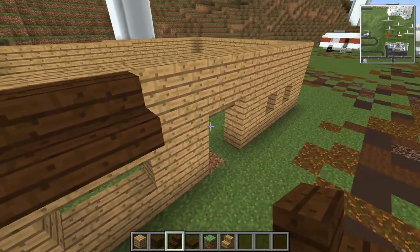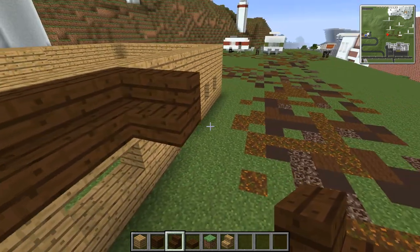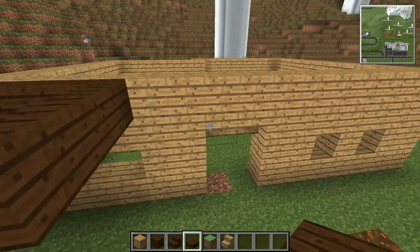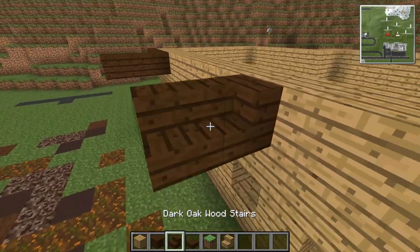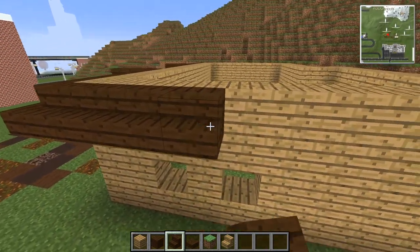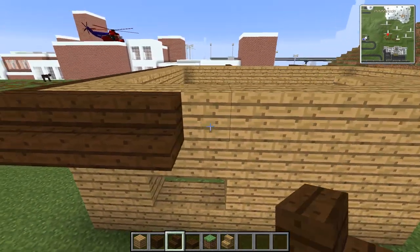So it's going to come out like that, and then we're going to carve it out here. I might want to bring it out a little bit more, and then maybe we'll have a slab like that — just so this part comes out the most. That's two blocks away from the entrance. And let's wrap this around the building — a nice simple roof.